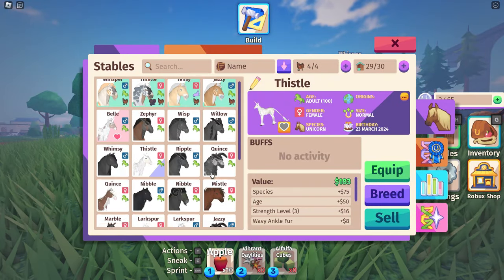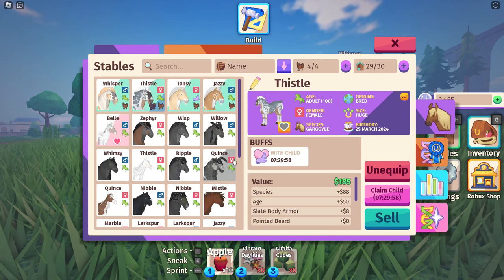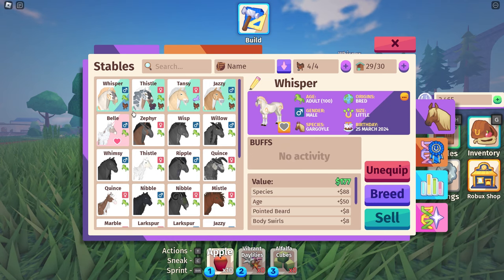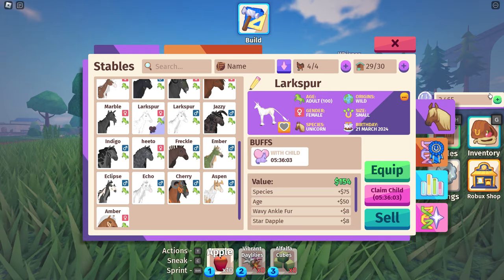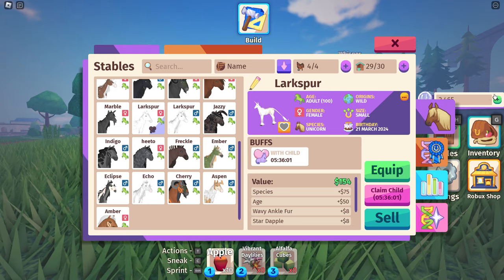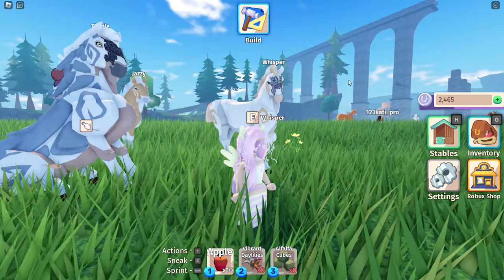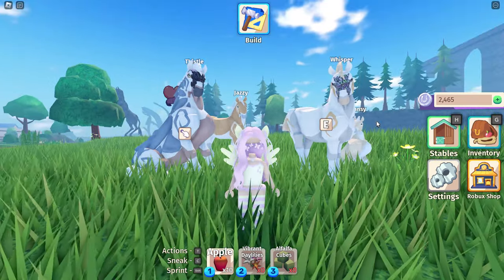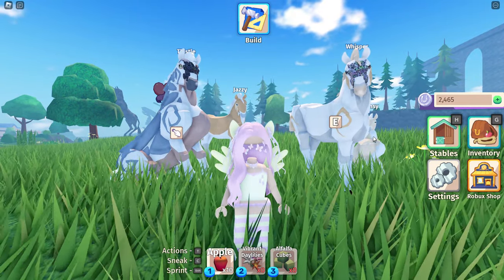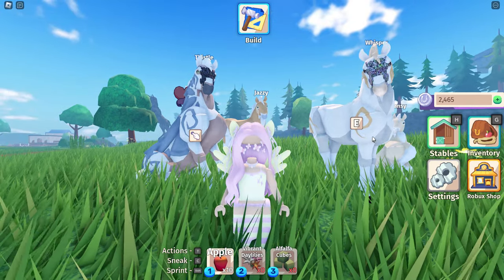I have already bred Whisper and Thistle. Thistle is pregnant — I think I bred her with a white unicorn. Then Whisper I bred with Larkspur, who is also a white unicorn. The possibilities did show that we could get a white gargoyle out of it with camel markings, and we can just somehow breed out the camel markings. I'm gonna go work on some other things while this times out for a little bit, and then maybe skip the last few hours.